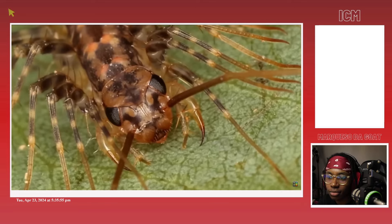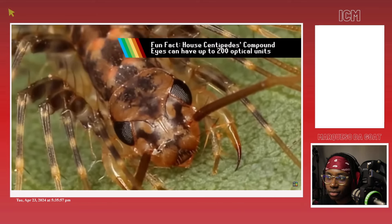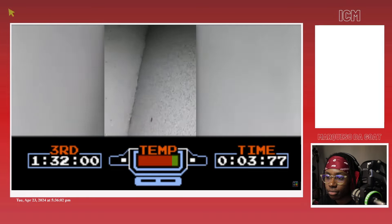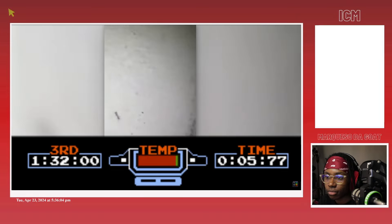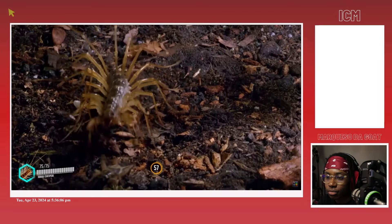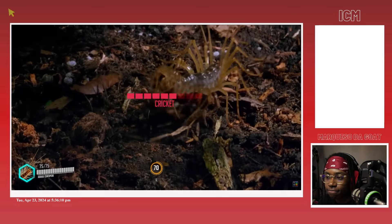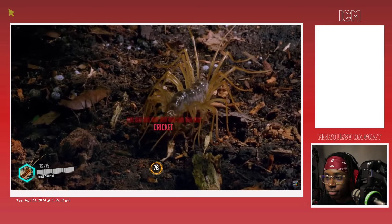It's worth noting that one subclass of centipedes does have the Compound Eyes perk, and also sports an even higher base movement speed — one of the fastest in the entire arthropod faction. But these centipedes, called House Centipedes, have much lower damage output and defense stats, and mostly just prey on low-tier insects like silverfish and crickets.